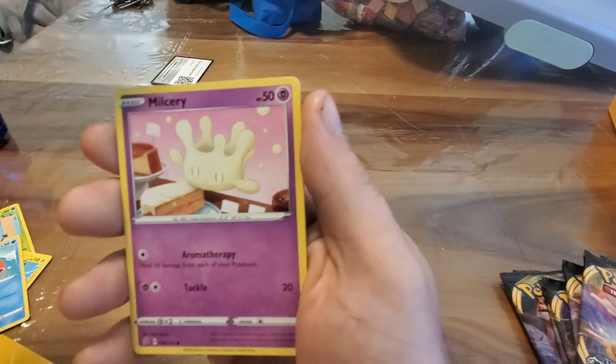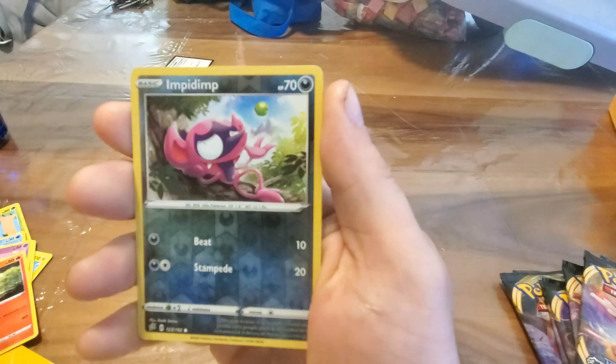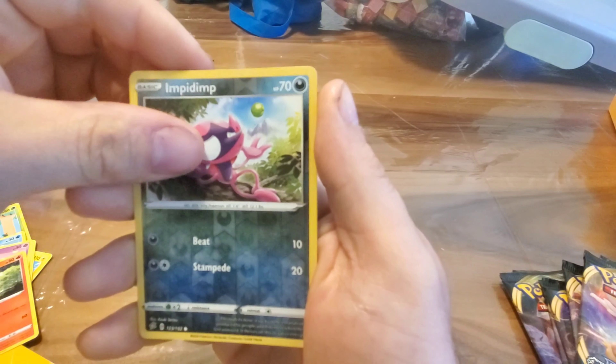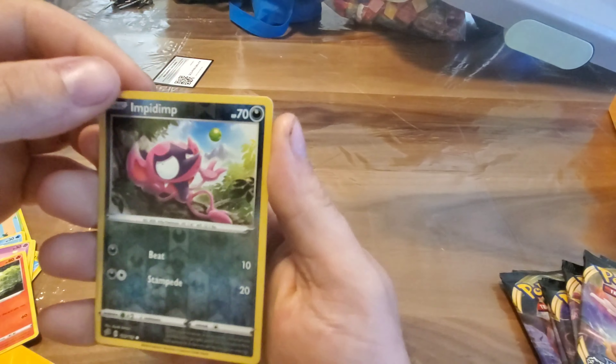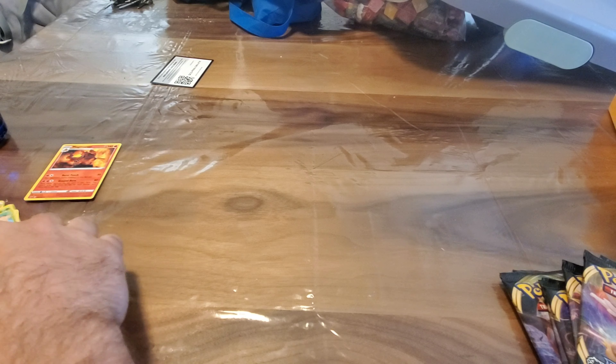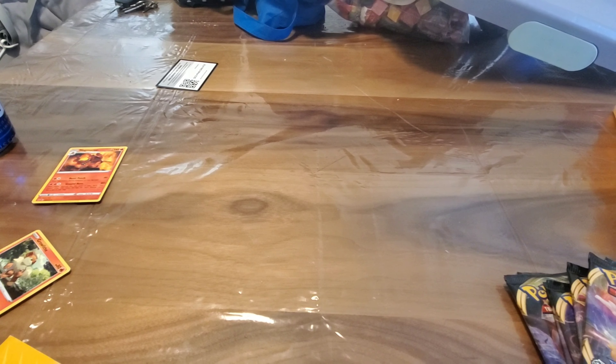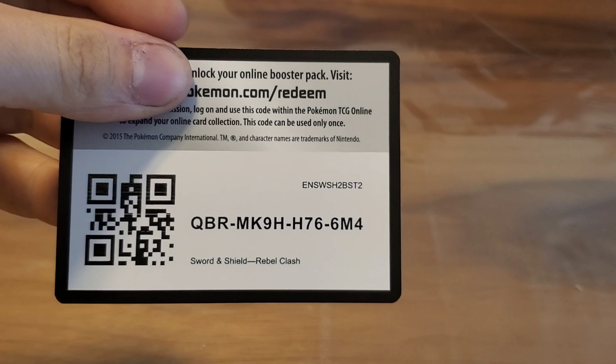Magnemite, Appletun, Milcery, Growlithe, Impidimp — for the reverse, I believe yep — and we've got Magmortar for the rare. So nothing there. I'm trying to figure out why it's like that. Hold on, guys — maybe if I zoom in a little bit it'll be a little clearer. Okay, yeah, I think that's it.